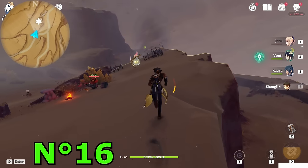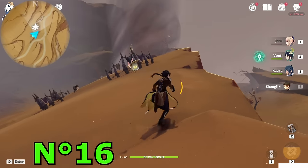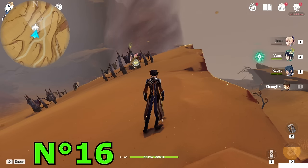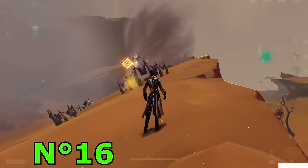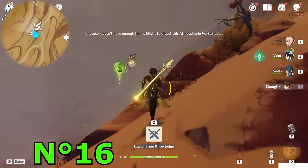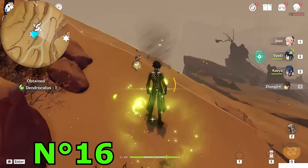This one is trapped inside the sandstorm. To unlock the sandstorm you need the gadget which is a quest item you unlock by doing the Dirge of Bilkis, and you can upgrade it with the sequels — you need to finish the Fallen Falcon or Falcon's Hunt to unlock the ability to dispel small and large atmospheric vortexes. If you didn't finish the quests, leave this one and keep a marker. Once you have the power, get close enough — the genie bottle will help you clear it. Once you clear it, pick it up.